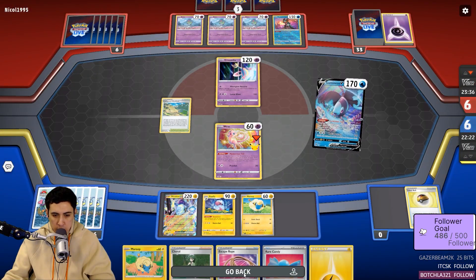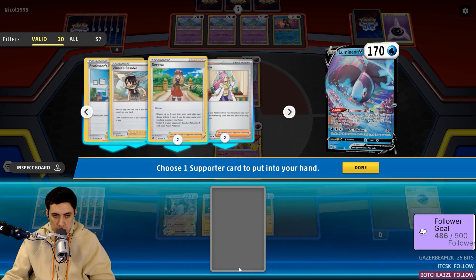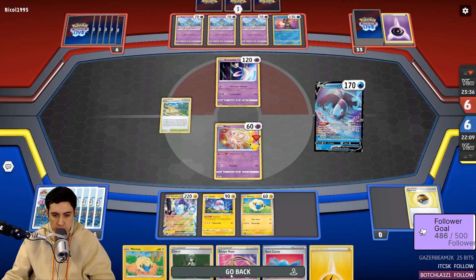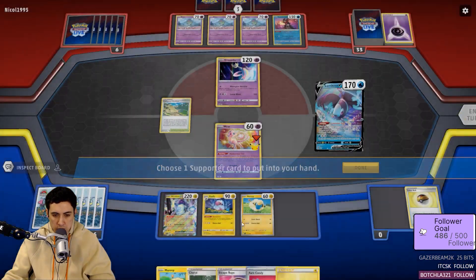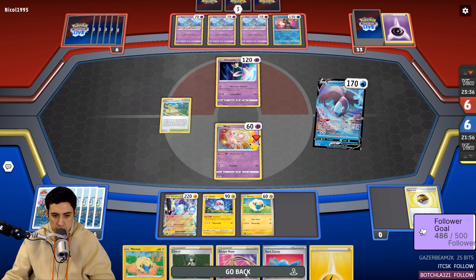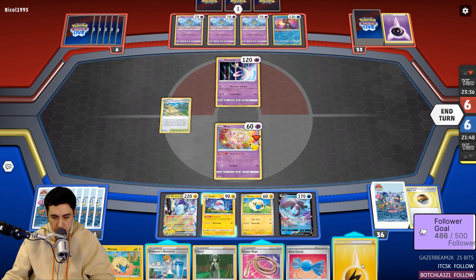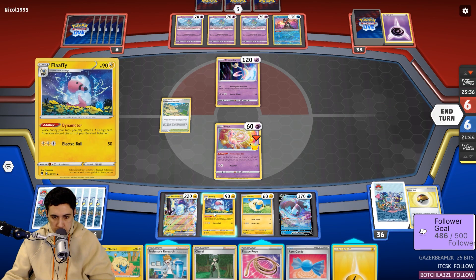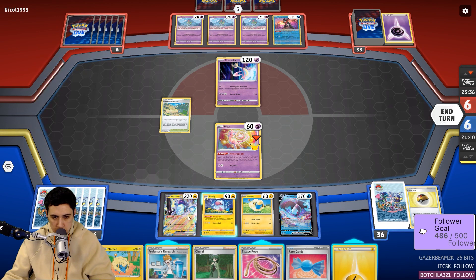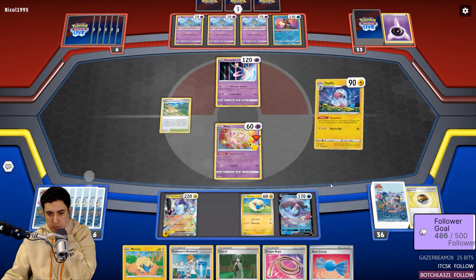Is Serena the option I go for? Probably. Zinnia is good though, if I can make it work. Maybe I just Research the whole hand — forget the Cheryl. That could also be good, actually. Let's just do that. Oh, it's annoying — I should have kept the Escape Rope, actually. I needed the Rope. That sucks.